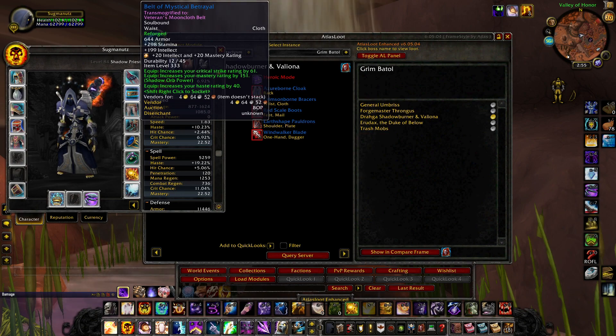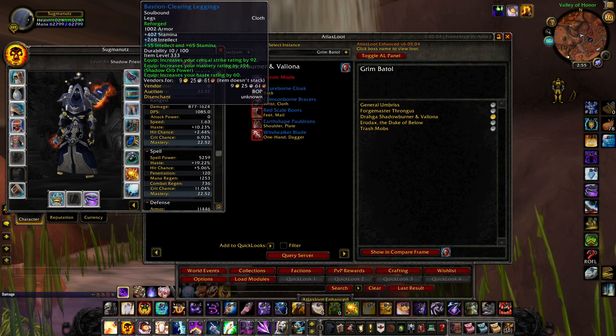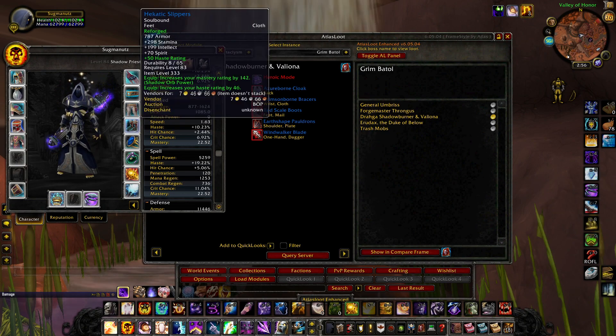Put 20/20 mastery from the belt buckle on the belt. Moving on to the pants — these come from a quest line in Twilight Highlands. Reforge the critical strike into haste. This is a huge mastery pants piece. Use the 55 intellect and 65 stamina spell thread on the pants as well.